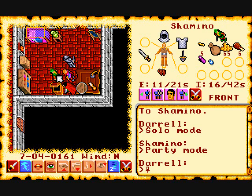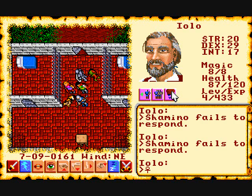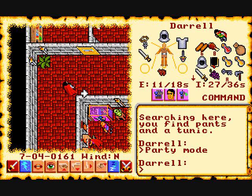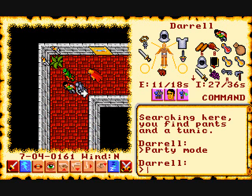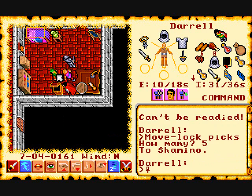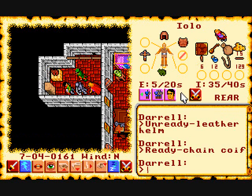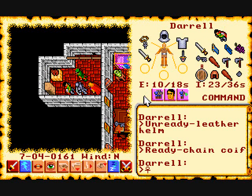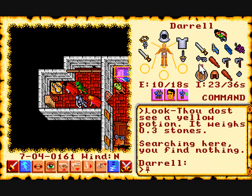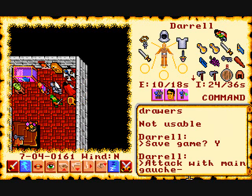Basically the way it works is there's a focus, and you're either in solo mode or party mode. In party mode the main character — the avatar — walks around and everybody follows. In solo mode only the character that has focus will act; all the others remain as they are. There are also handy icons that let you shuffle through the characters and inventories.